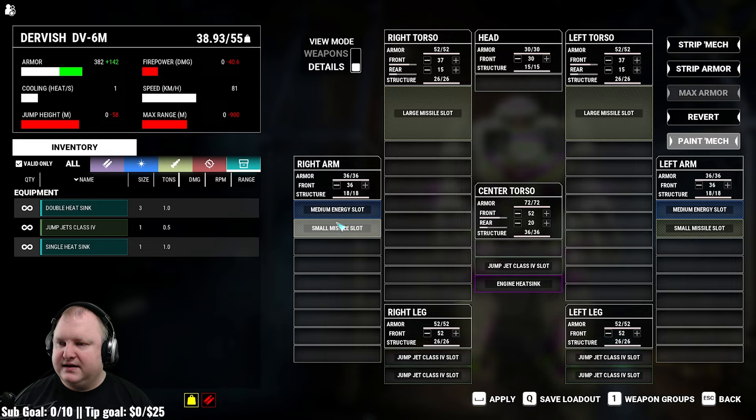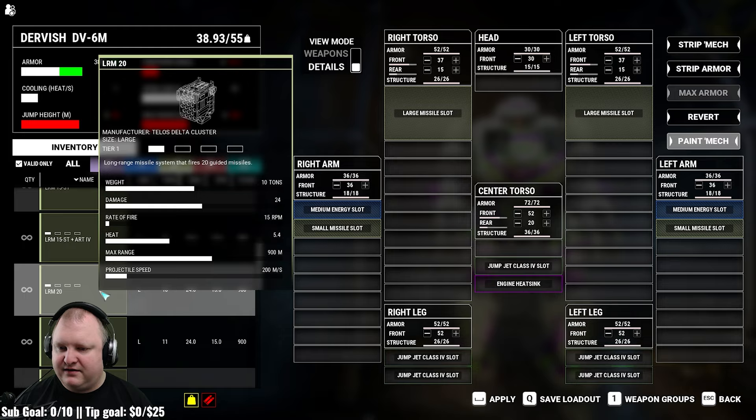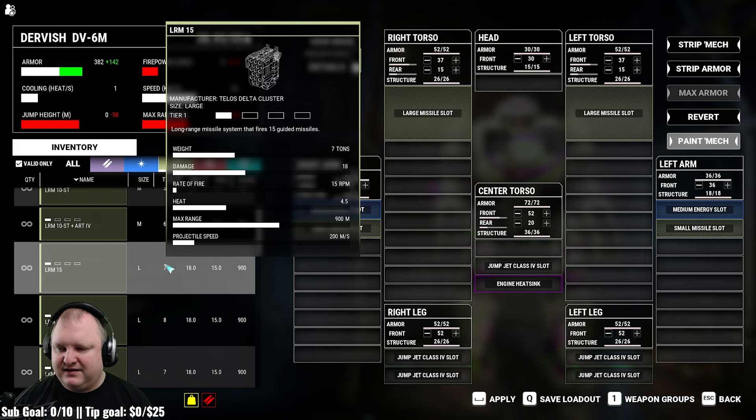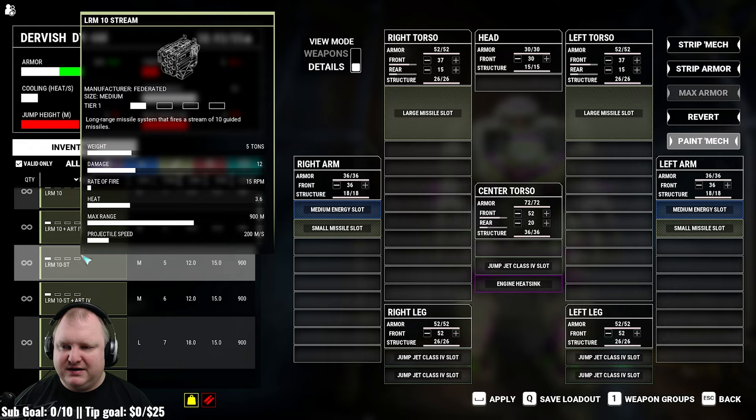We have about 16 tons available to us at this point. We've got two small missile slots, two medium energy slots, and two large missile slots. If you wanted to run LRMs, the only ones that fit weight-wise would be LRM 10s — LRM 15s and LRM 20s are too much. So you could make this into an LRM 10 and medium laser boat, just forgoing the small missile slots. Or you could do LRM 10s and maybe LRM 5s.